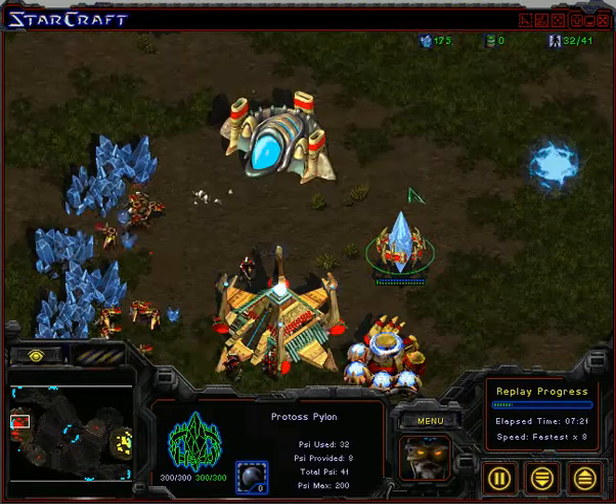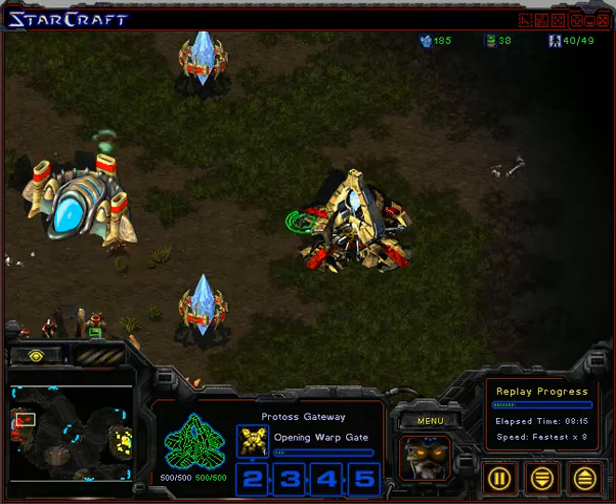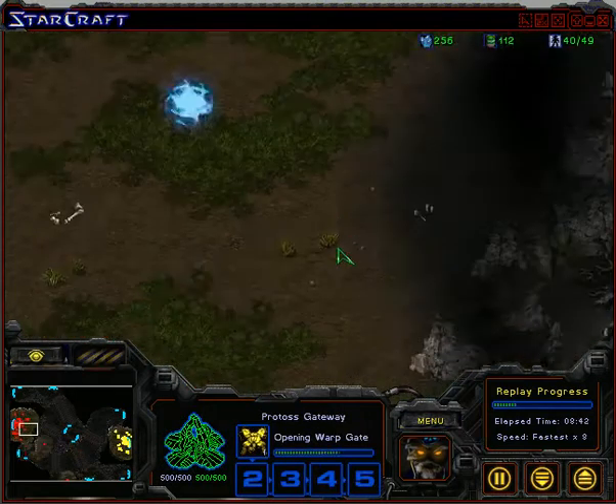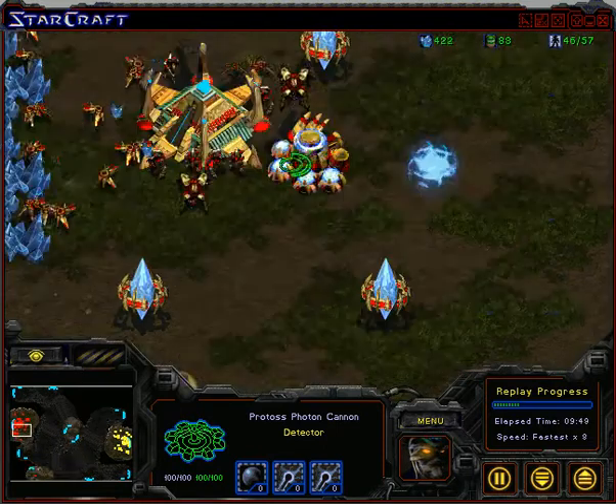It's building pylons and structures like a forge and a gateway in order to build a cannon near this choke point.